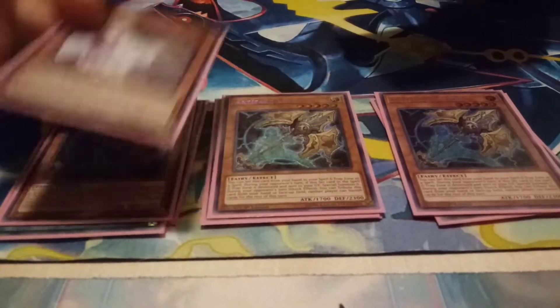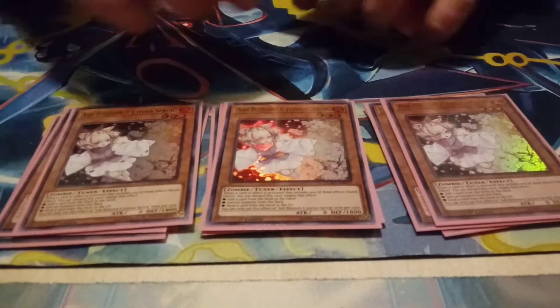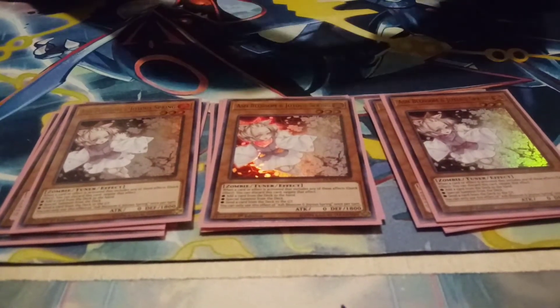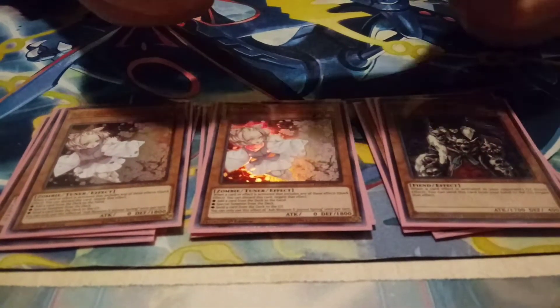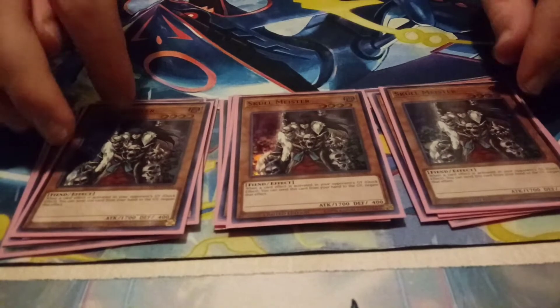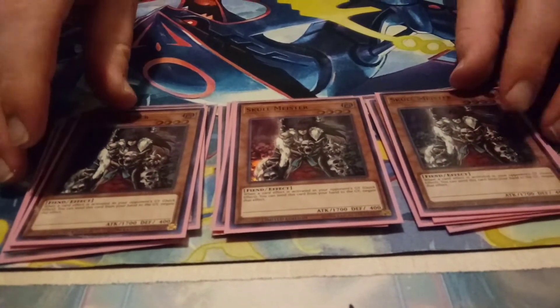And like we talked earlier, side deck the Ash, because there are some matchups where Ash is just really good and Droll does nothing, and vice versa. And then to wrap it up, three Skullmeister for those graveyard decks. This card is slept on — it's super gas. I used to main deck it. I think I took it out for Witch's Strike, just because Witch's Strike is funny. You just negate the graveyard effect and it's really great.